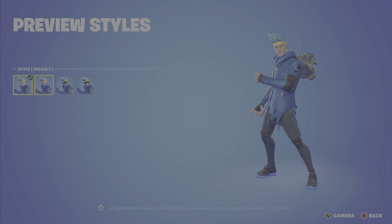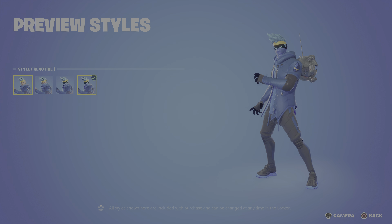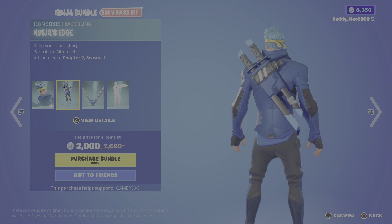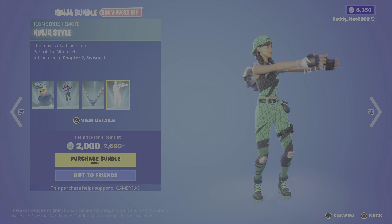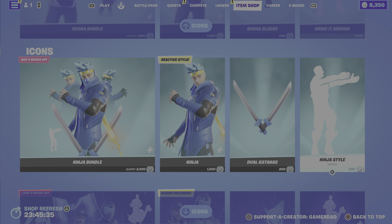Next up is Ninja, from Chapter 2 Season 1. We've got the Mask On, the Raven, and the reactive version of that Raven. Then we have the Ninja's Edge back bling, the Dual Katanas pickaxe, and the Ninja Style emote. It's 2000 V-Bucks for the bundle, or you can get the outfit, pickaxe, or emote on their own.